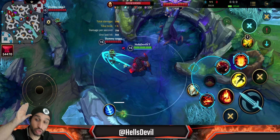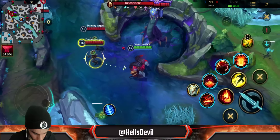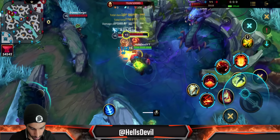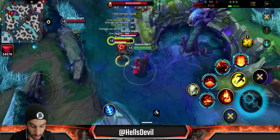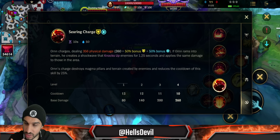Just to recap the ability: there is the first charge, and then the second charge applies the brittle effect on the enemy. If you put multiple dummies here, this ability applies AoE effects — you can hit one dummy and the other as well, both getting the brittle effect. However, the range isn't huge, so it's quite easy to miss enemies that aren't close together. If they are close to each other, it will work.